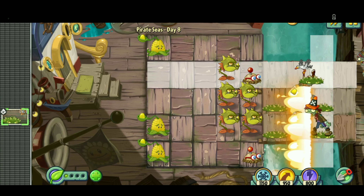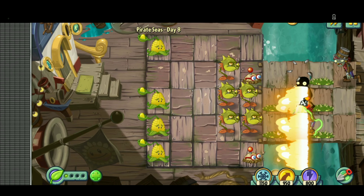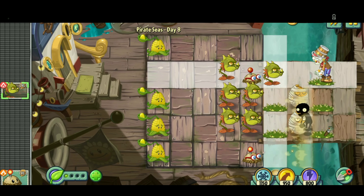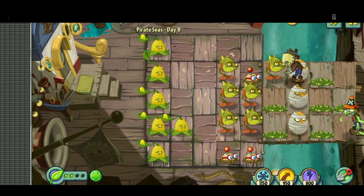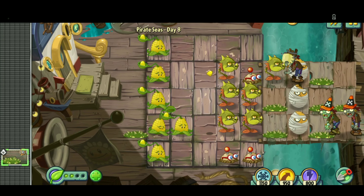So with these Plants vs. Zombies 2 levels, they're very slow-paced, especially at the beginning. There's not really much to say at the beginning of the levels. That's like the bad part about making a series on this, but it's still pretty fun. Just putting stuff down. I don't know how far I am in the level because the top is blocked — it's supposed to be at the top, but I cannot see it.